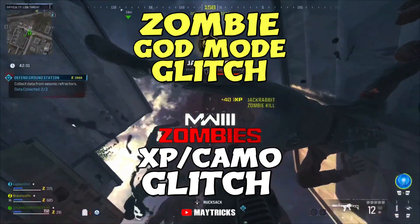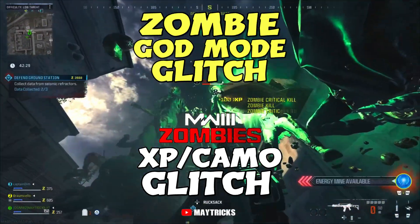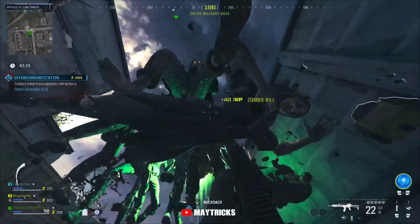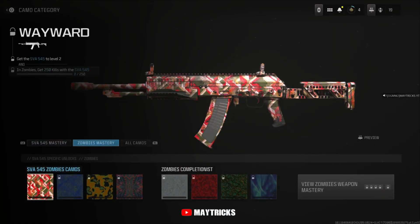Do you want to get your camos done really quickly on Modern Warfare 3 Zombies? I got this really good under the map pileup glitch for you guys. This also works as an XP glitch on Modern Warfare 3 Zombies because you are able to endlessly kill zombies, which obviously helps to unlock all your weapons faster and your camos.